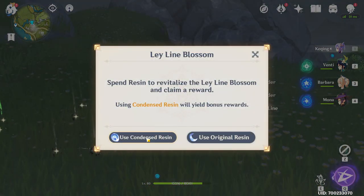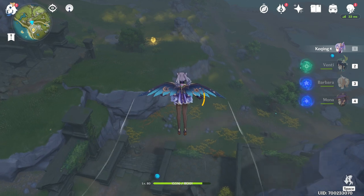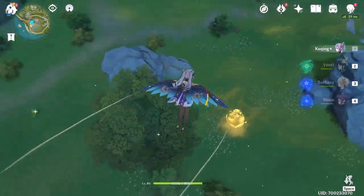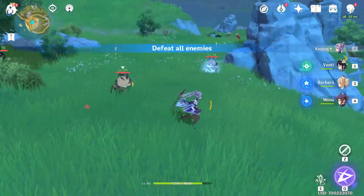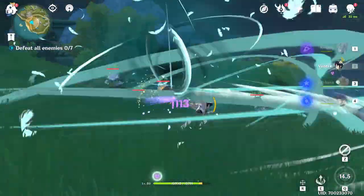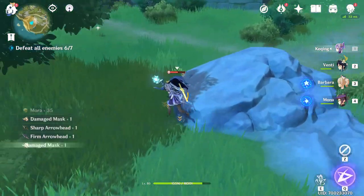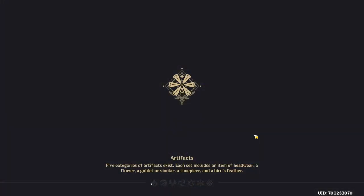Now we're going to use condensed resin. How much more Mora do we get? 120k? Yeah. So I'd like to say, if you're going to be farming Mora from ley lines, you may as well use condensed resin. On the other hand, I personally think farming ley lines is quite fun and you also get monster drops. Just to cover all our bases, we are going to do the Adventure XP ley line as well. Since this can be somewhat random, unlike the Mora, we're not going to bother using the normal resin - we're just going to see if it's at least roughly twice as much, which I'm going to assume it is because the Mora was.